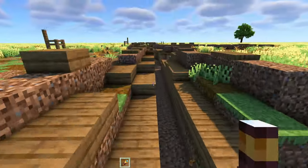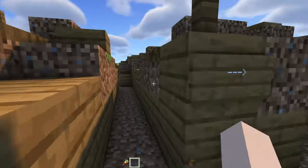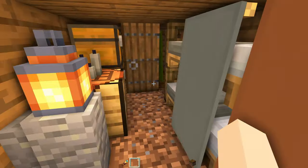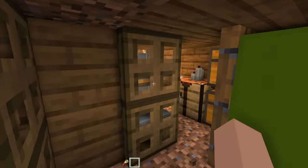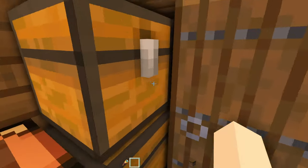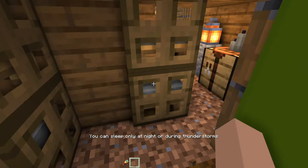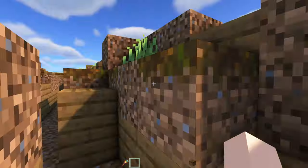This could be great for roleplay or a PVP map. Going further down the trench there's a sign with an arrow leading to the sleeping quarters, where you can have bunk beds to fit as many troops as possible in this compact position. There are also chests for ammunition, supplies, and other gear. I added banners to represent tarps and clothes hanging to dry.